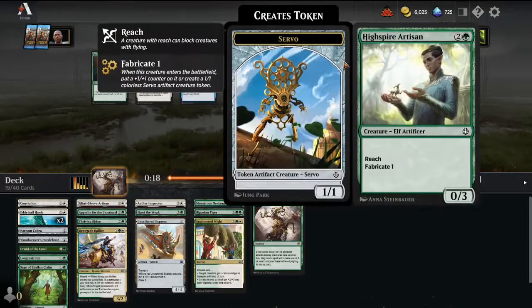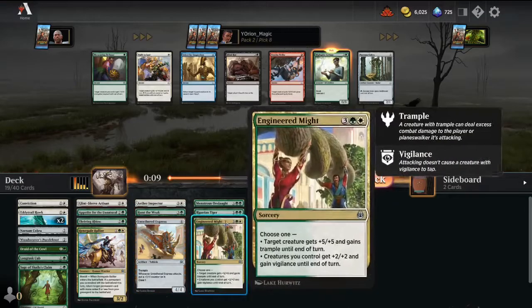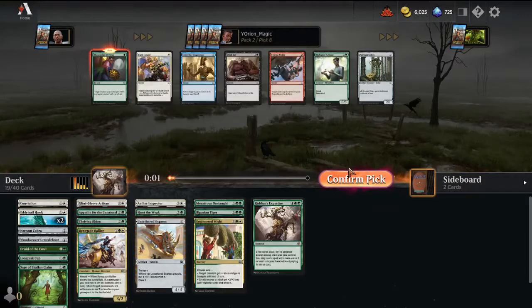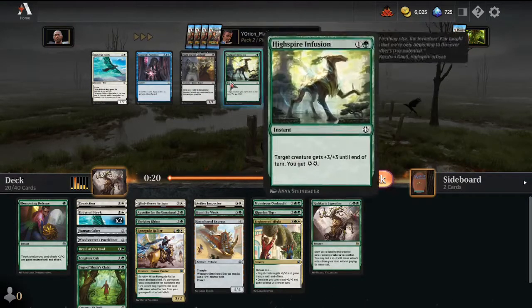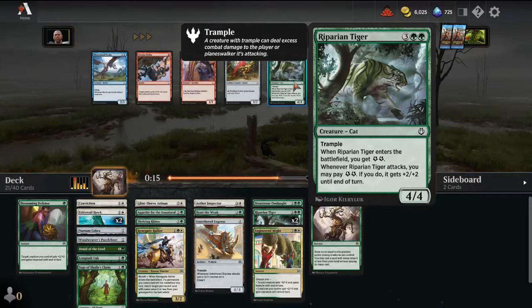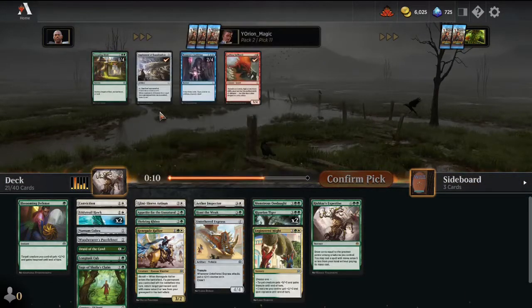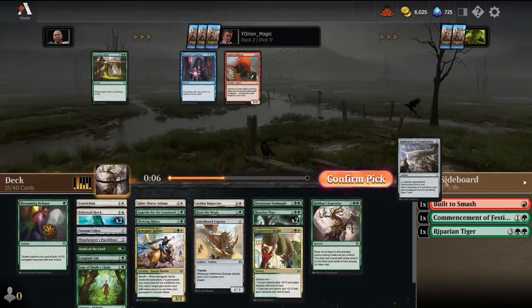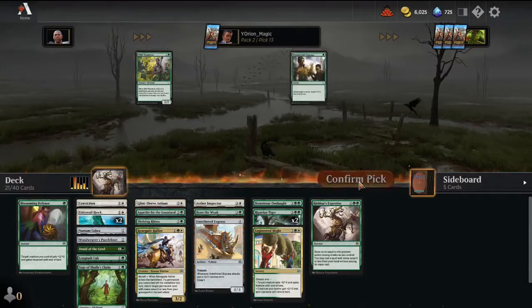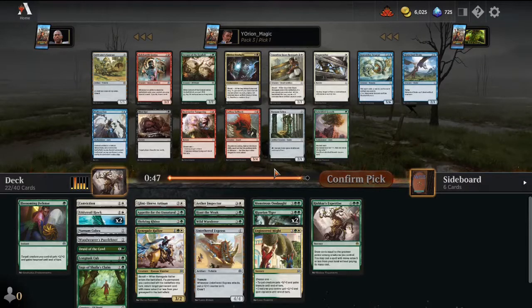Now we can get a Blossoming Defense or a High Spire Artisan. I think I like the High Spire Artisan over the combat trick, but we don't have any combat tricks yet. Let's actually take Blossoming Defense as combat trick number one. Now we can take a Riparian Tiger over High Spire Infusion. Another Riparian Tiger — I don't think I want the third one. Creeping Mold — we aren't going to play that, so let's take an Implement. Nimble Innovator. Wild Wanderer — if we get one more, we could splash something really powerful.